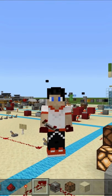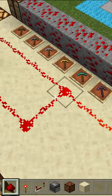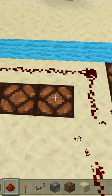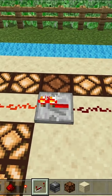Welcome back to Redstone in 60 Seconds, I'm AnimusJ and today we're talking about repeaters. Previously we talked about how a redstone signal will travel for 15 blocks before it dies. What a repeater does primarily is it extends that signal out for an additional 15 blocks.